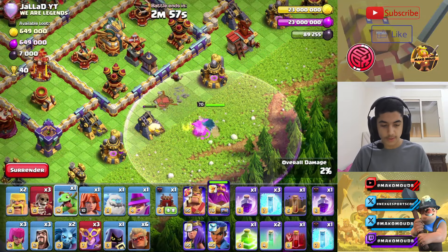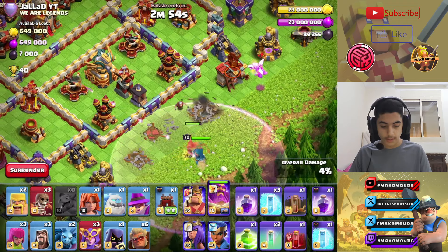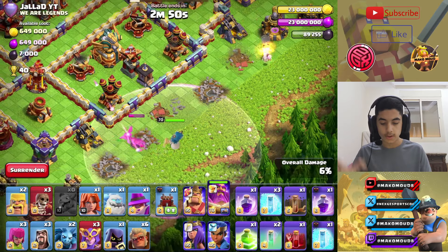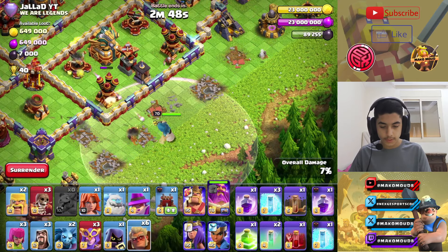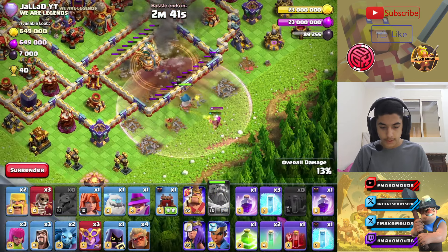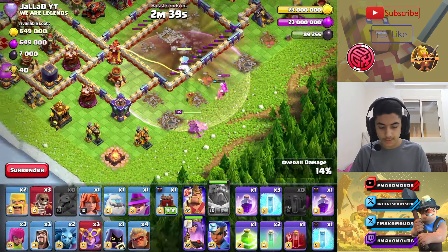I'm using six druids with this army because I think druids are really good with the healing. You don't really need that constant healing — you only need the super witch to survive through the middle. Let's launch that fireball — there we go, and we get it. Nice, now we start with the queen.